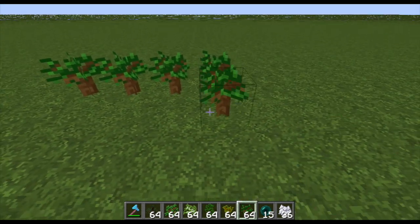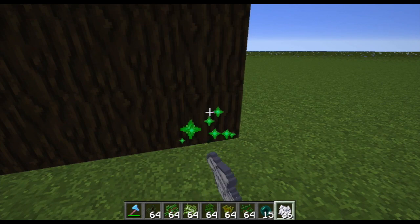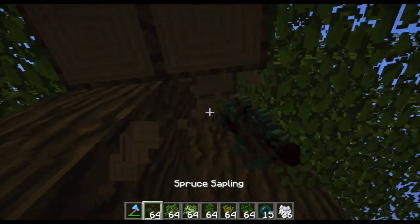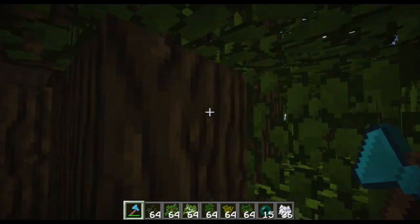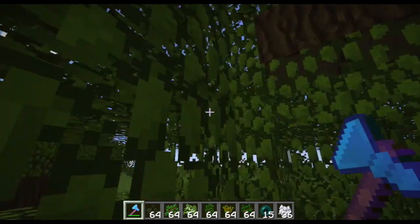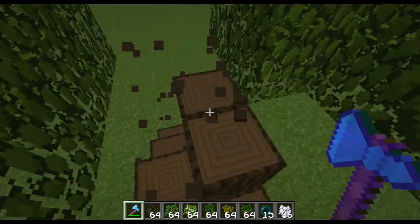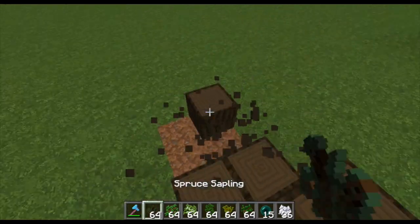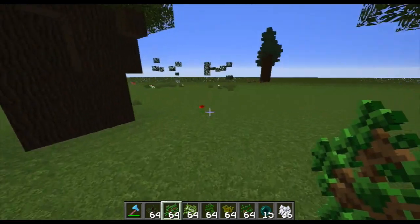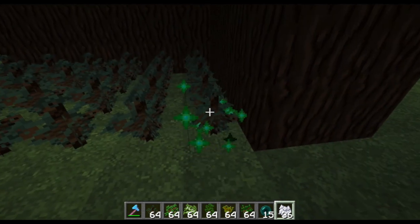The next tree is dark oak saplings. I like to put them in a pattern — it doesn't really matter how big, but two by four is the best layout I like. Grow them like so. I don't always bother ender pearling to the top; for this tree I also like making stairs up around it to get to the top, then just start chopping. My absolute favorite way to get dark oak wood is to go to a roofed forest biome and chop them down that way. But if you want to do them in plains, lay them out like this. If your trees aren't growing, look for blocks around them — trees often need a lot of space around and above. Grass can mess it up, even for these trees.